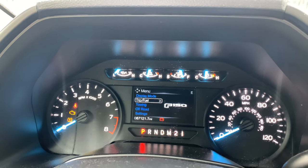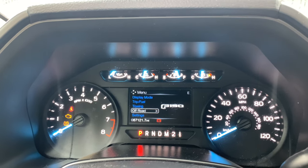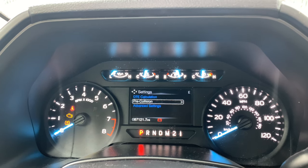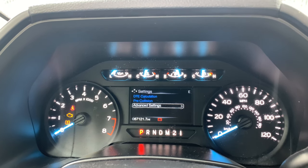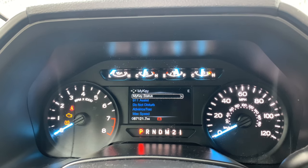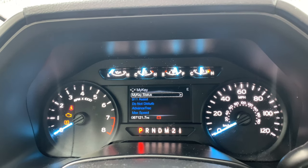Now you go back to your main menu. Go down to menu — display, fuel, trip, off-road, and settings. Go to settings and scroll down to the last one, which is advanced settings. Then go to MyKey.